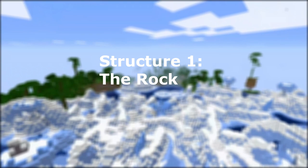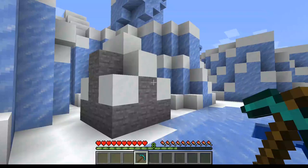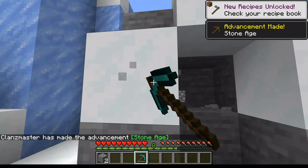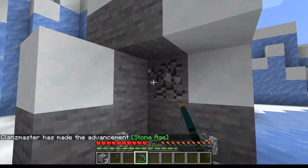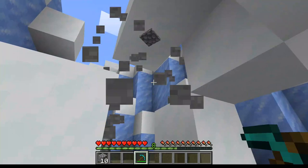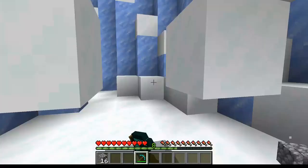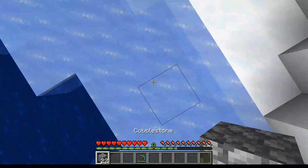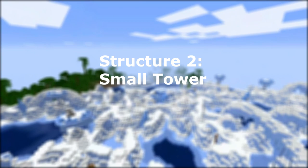The biome is pretty cool. The first structure is very boring — it's just a rock. The good thing about it is that since the biome doesn't really have an underground (the underground is basically the sea), getting to mine stone is quite far. But with this rock you can get yourself some cobblestone if you desperately need it. It's not really that much, but it will help you.